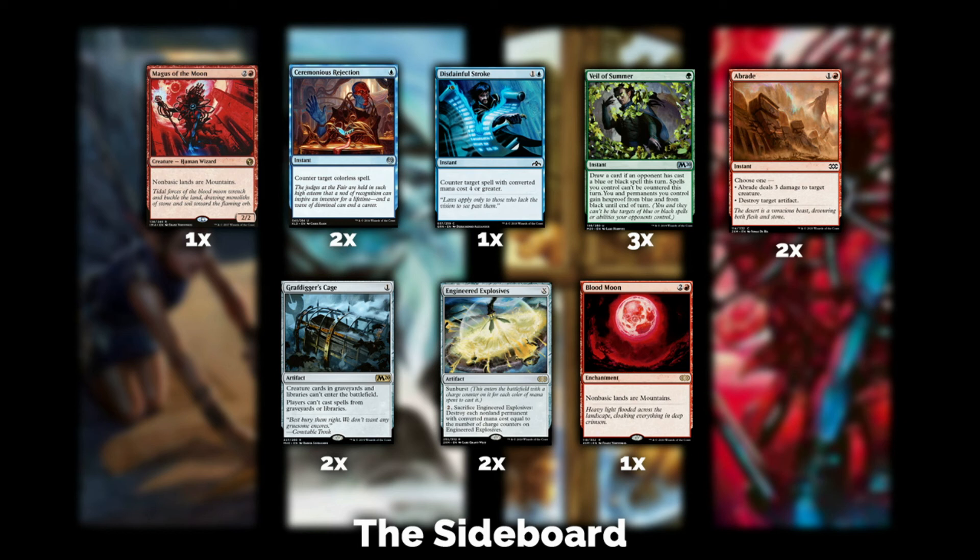Veil of Summer — it's still legal and if you're dealing with a control deck, Jund, or some other black deck with a lot of removal, Veil of Summer really pulls its weight. It's also pretty good against Mill. Three copies is good here. Abrade — I really like it because you can deal with artifacts but also bring it in for extra creature removal. It's a versatile card. Grafdigger's Cage deals with dredge and graveyard-based decks. You can always up that number depending on your meta.